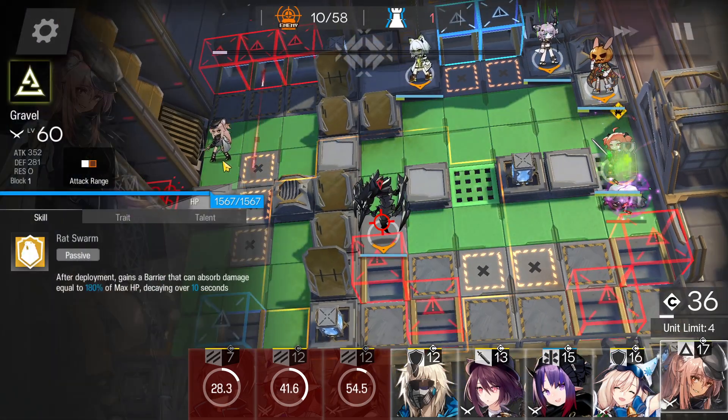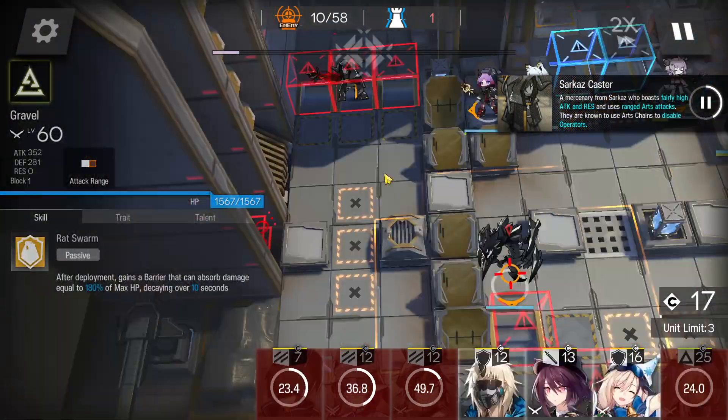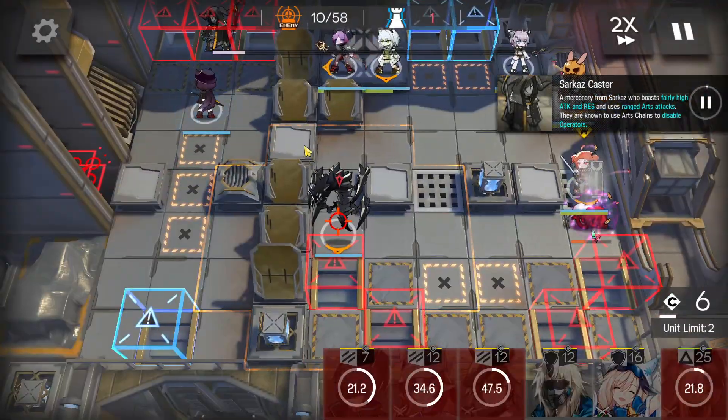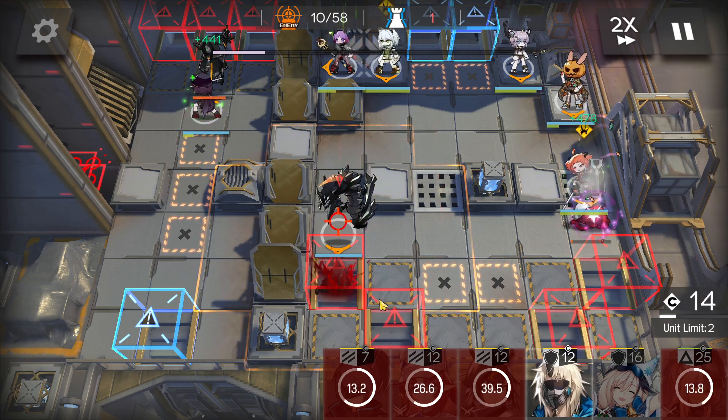Deploy a fast-deploy here to bait enemy attacks — the caster will attack the binding. Then deploy the medic here facing left side and retreat this one. Deploy the dualist guard here facing top side to kill. Now some slugs will spawn from the bottom side.